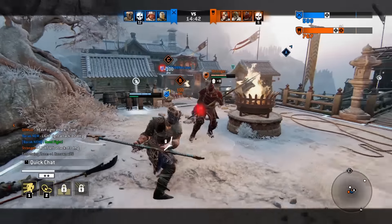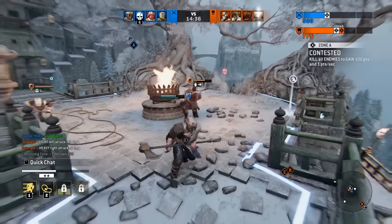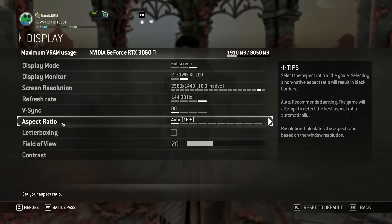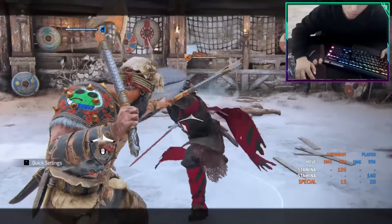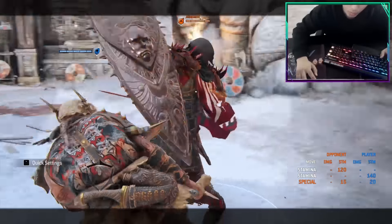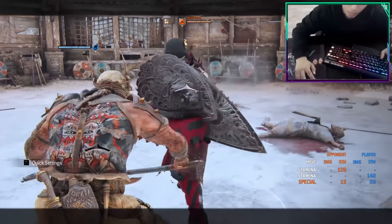Field of view — this setting gives a clear advantage in teamfights. The higher you set it, the more you can see, which is why everyone runs it on maximum, and I recommend you do the same. Go to Display and set Field of View to 290. The only exception is duels, where a lower FOV makes attack indicators bigger and easier to react to. To be optimal, set it to max for Dominion and lower it for duels.